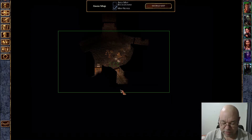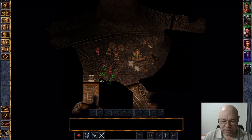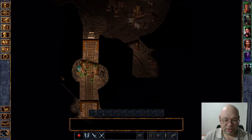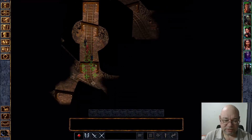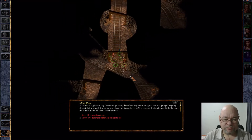All of the interactions you need to have are down this path here, so I'm not going to uncover the entire map. I need to be using this party layout in the tunnels. There are a few little things here and there that you can find.